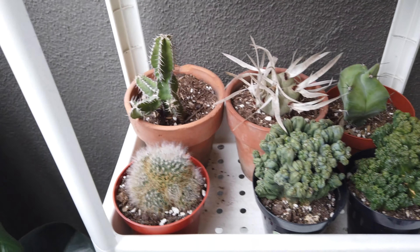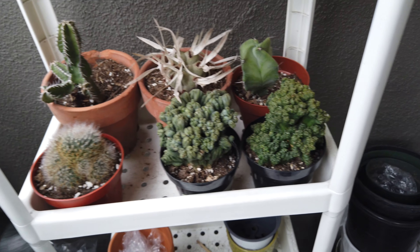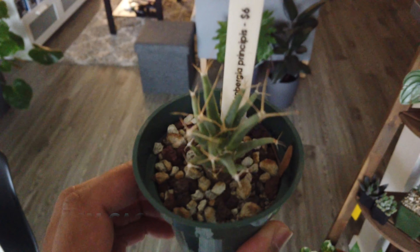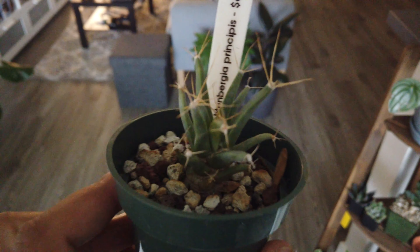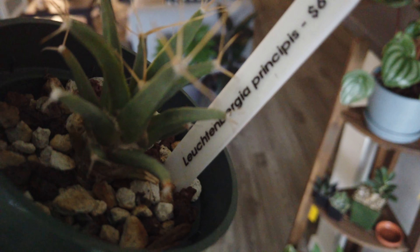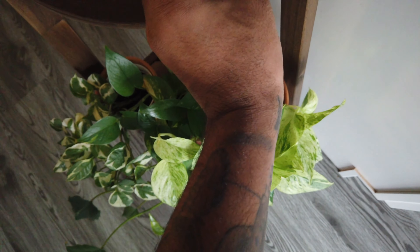That is it for November out here. After further review on Instagram, the prism cactus made the cut for November. We got it for six bucks — this thing is dope. We got this one from Leaf and Spine, as you guys saw in our most recent video.